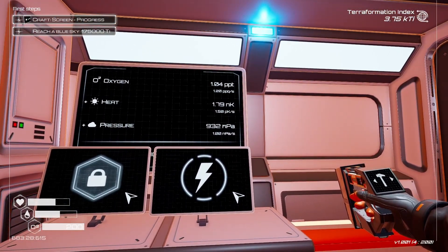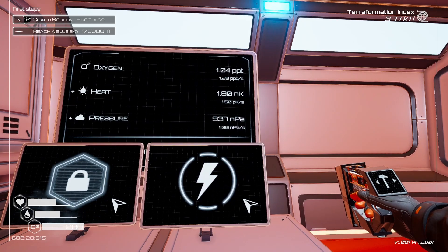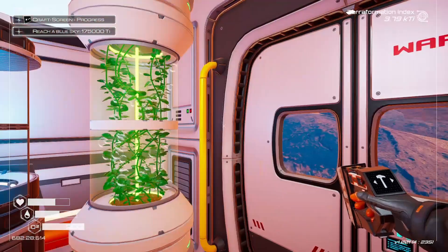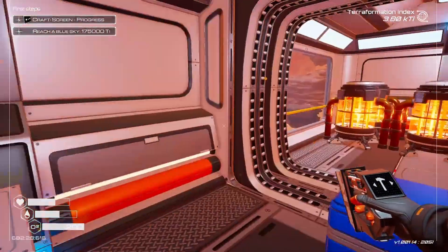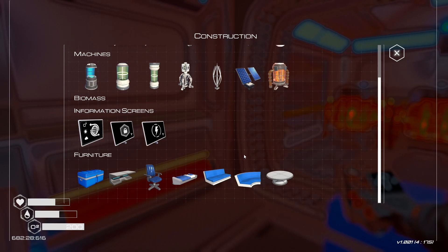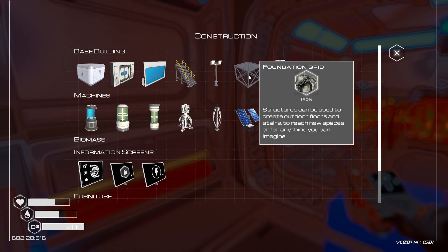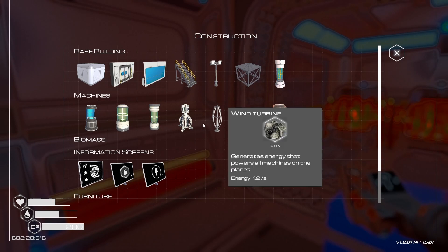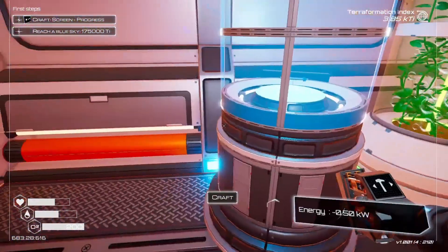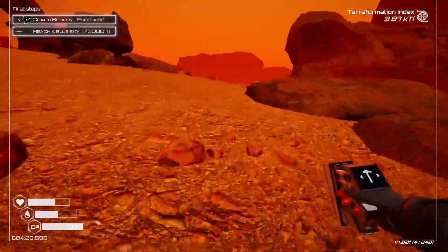Our pressure is increasing a lot faster now — that's great. What else can I make? I can make a chair but I need fabric, so can't make that yet. Can't make any more drills because I don't have any more titanium. Well, let's hunt for some titanium — let's explore different areas.